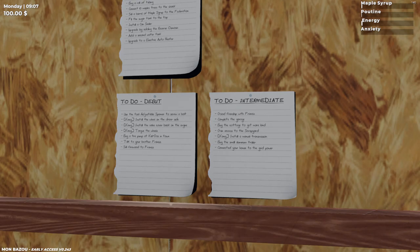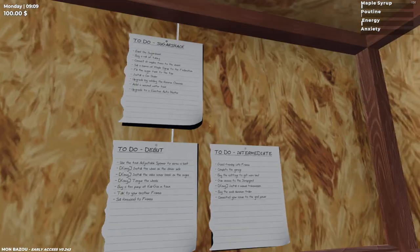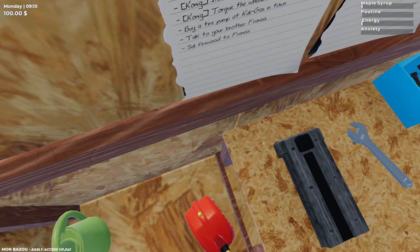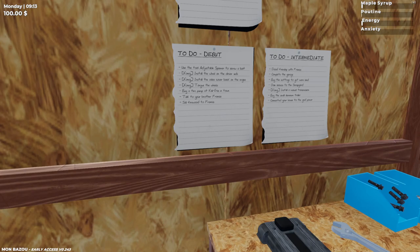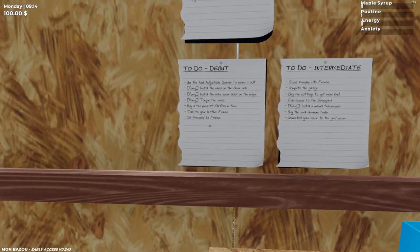We're gonna do the To-Do list: Debut, Intermediate, and Sugar Shack. These two are new — I've seen gameplay videos of just the debut one. Whoa, what the hell? Instant step up by just jumping on the gas can. The only to-do list I saw before was the Debut To-Do, not the other two. I've seen gameplay videos of this a while ago.